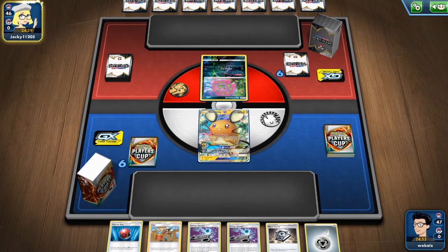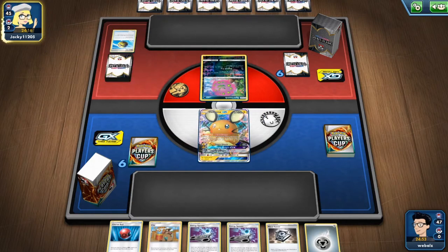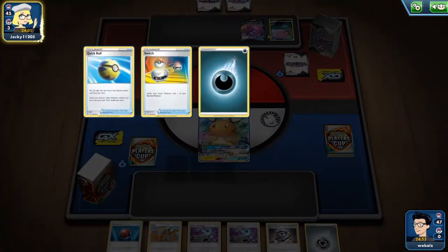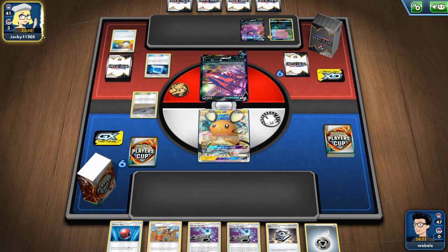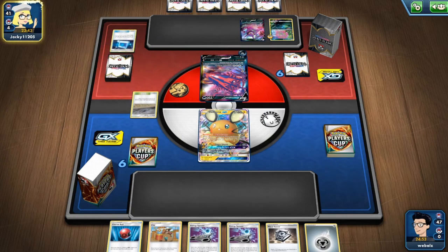Spiritomb for my opponent — might be a Spiritomb deck or an Eternatus. Quick ball, discarding darkness energy. It's an Eternatus deck. Attaching Eternatus, attaching an energy, switch. With your building spied. Playing down the crow badge, four cards. We are not playing any stadium cards. Application on the green max finding another Pokemon — Sneasel. So he is playing the Weavile as well in the deck. That's also a great target.